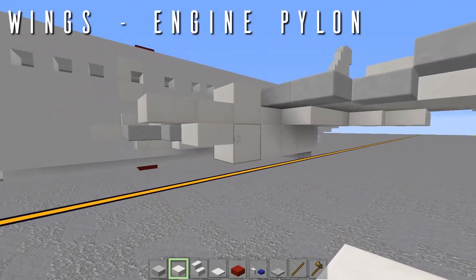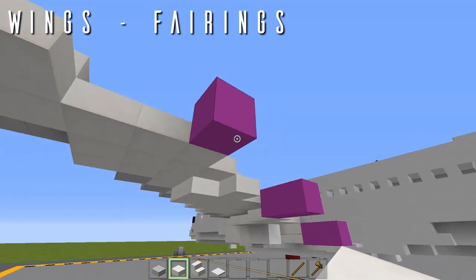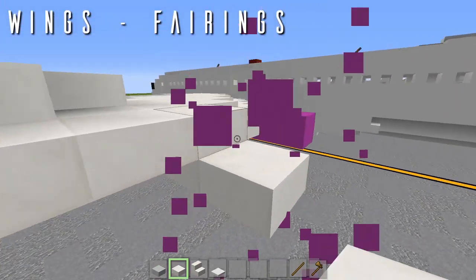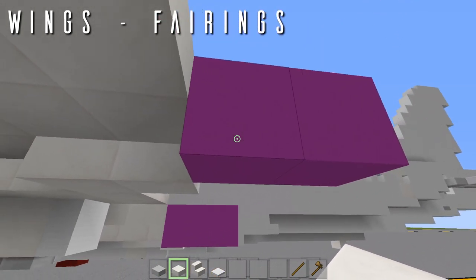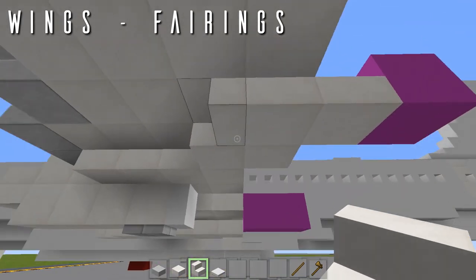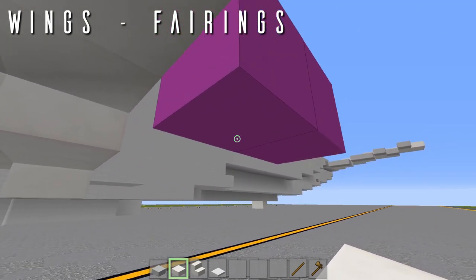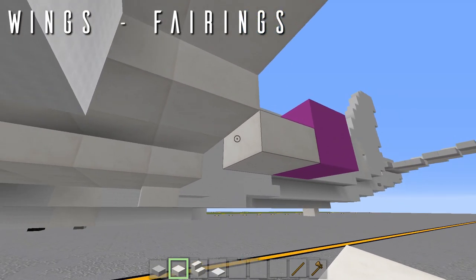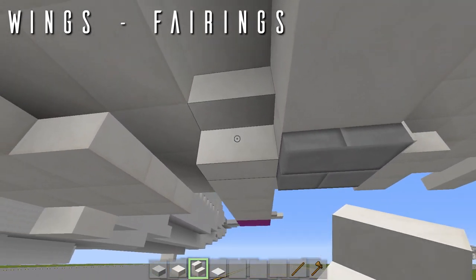For the flap track fairings, come to the outermost temporary block — underneath it, three quartz top slabs going forwards, then knock out that temporary block. For the second fairing, replace the forward temporary block with a quartz half slab, a second quartz half slab forwards, and an upside-down quartz stair facing forwards, then remove the second temporary block. For the third and final fairing, do the same — replace the forward temporary block with a quartz half slab, one and two more forwards, then replace the last quartz slab with a quartz upside-down stair facing forwards.